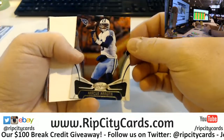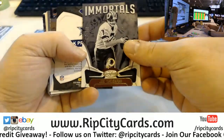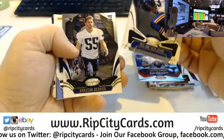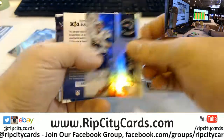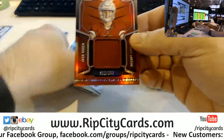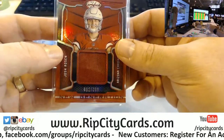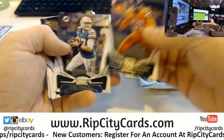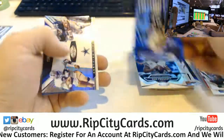T.Y. Hilton $4.99 and a Braxton Berrios $9.99 for the Patriots. I will be so happy when they turn these lights on full blast. Theisman $9.99, Dak Prescott $9.99, Berrios $9.99 Rookie. Bruce Matthews $4.99.